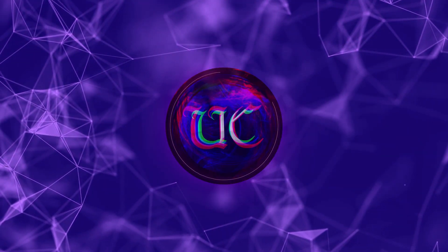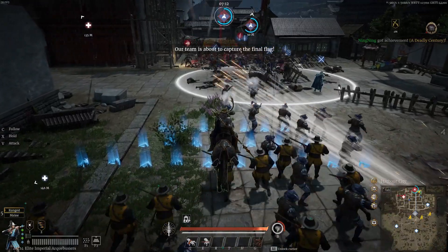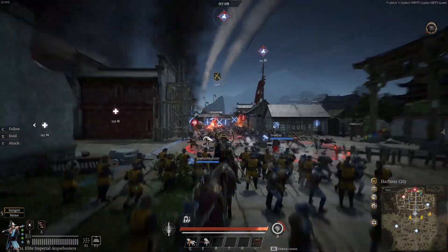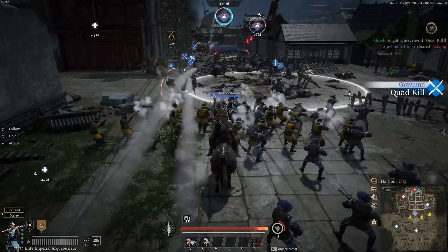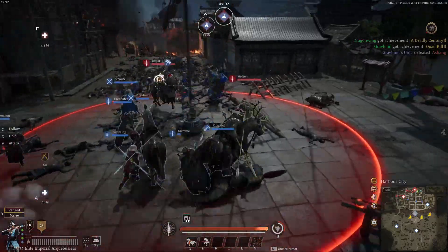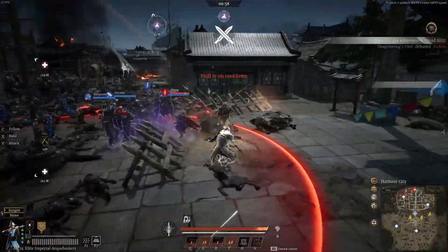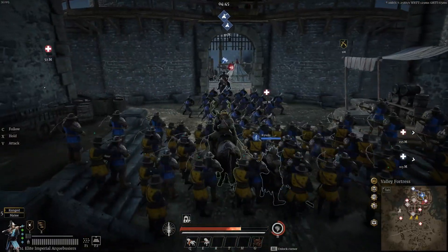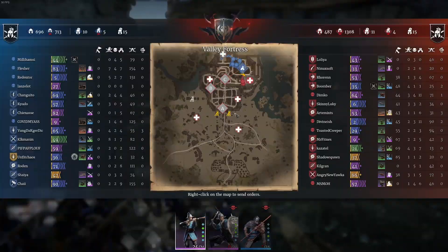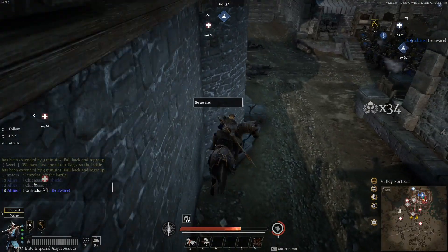Hey everyone! Let's take a closer look at musket units, starting with the Imperial Arquebusiers. The Imperial Arquebusiers are a Heroic Era 4-star musket unit and cost 270 leadership. They are one of two options in the Heroic Era if you want to take a musket unit into battle. Their defining trait, the Fire-by-Rank, sets them apart on the battlefield, since it allows them to do very high consistent damage.